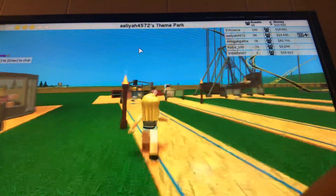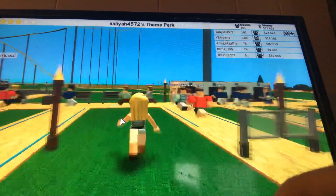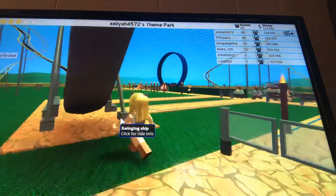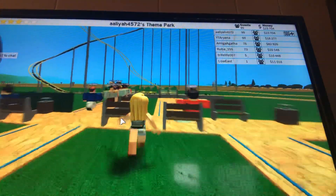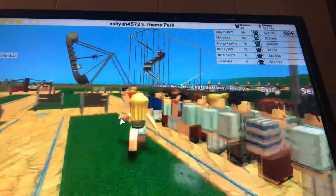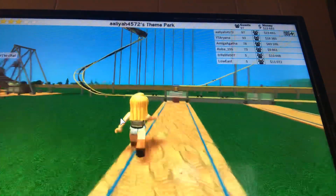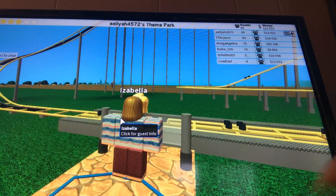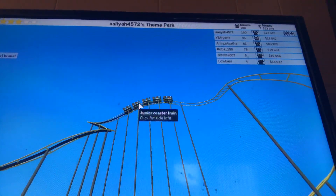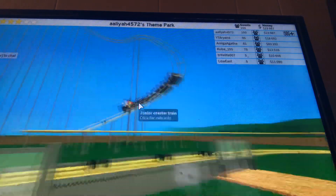Some more benches. This one is a Twister cart, this one is a Swinging Ship. Look at all these people — this one is Wild Mouse Train. And then you keep walking on the path — benches, torches. This one is the little coaster, it's the Junior Coaster. I don't get why people don't like this one a lot, but it goes all the way up and all the way back down.